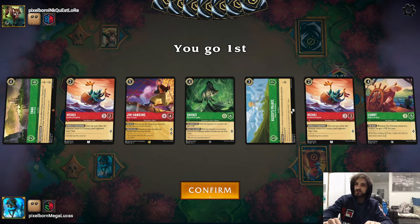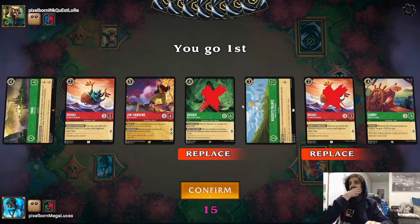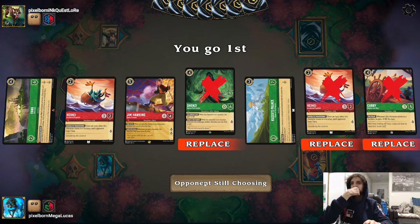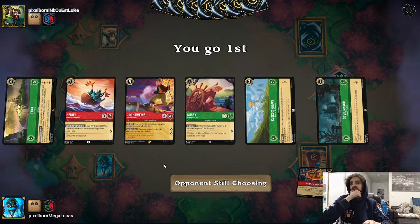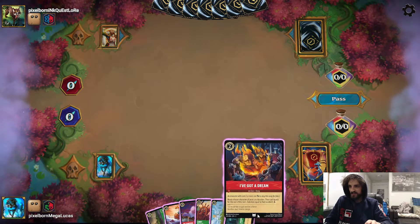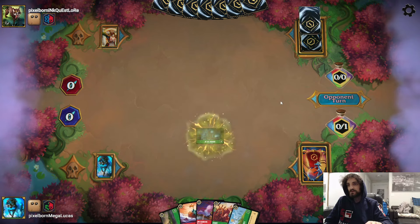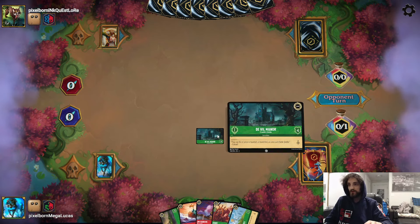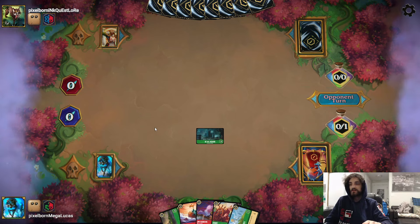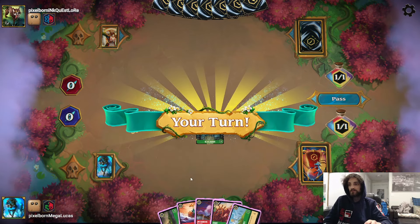Game one - we got Fang River City and Jim Hawkins in hand. Keeping Jim Hawkins and Fang. Turn two looks good, turn three looks good, but we want a one-drop since we're going first. We get a one-drop location. I've Got a Dream is a late-game card so that's the best thing to ink early. We'll drop a Deville Manor - gives us one lore a turn, four willpower.